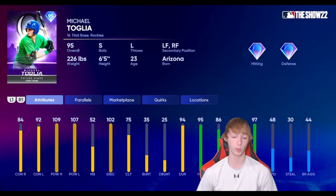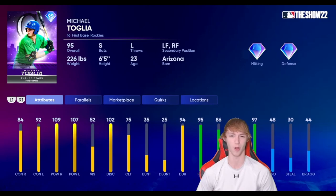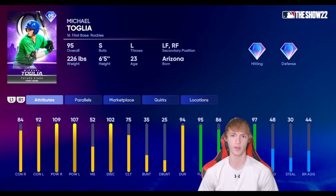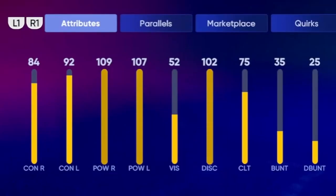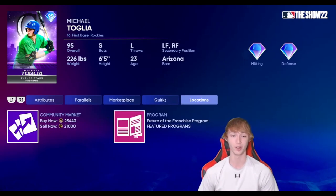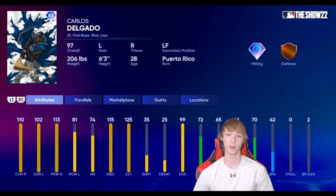Next up, we have a more expensive player, and there are a couple of reasons why. Michael Toglia here — correct me in the comments if I said that name wrong. He's a switch hitter, which is freaking great. Diamond Hitting, Diamond Defense, 48 speed, great fielding. He can also play left field and right field. He's got 84 contact right, 92 contact left, 109 power right, and 107 power left. In my opinion, he's like the first or second best card in the entire Future Stars program — up there with the pitcher. He's 21,000 stubs right now, which is a little bit pricey, but there's a reason he's that high: he's a switch hitter with a crap ton of power. I really do love this Michael Toglia card.